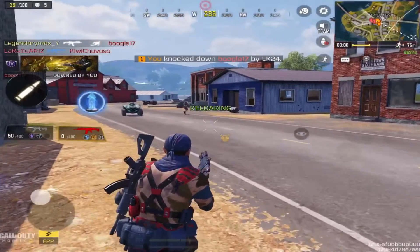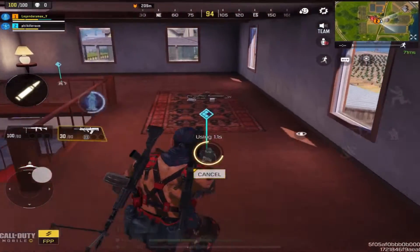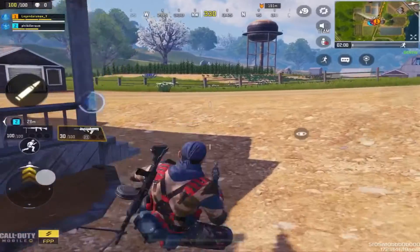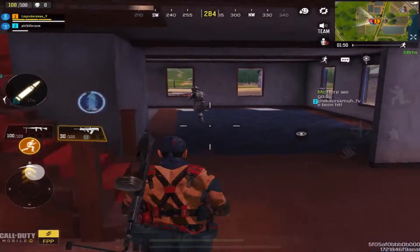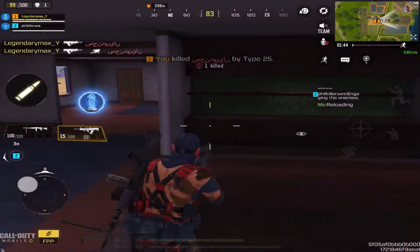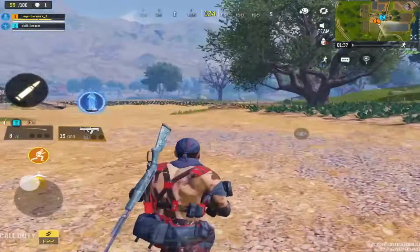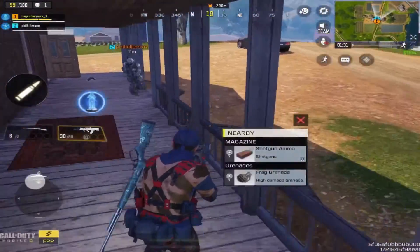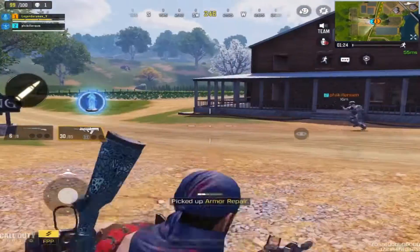My third best landing spot is the Firing Range. As I mentioned, River Town is close to it — the Firing Range and a Farm are combined, making this a really big POI with a lot of players landing here. The ground weapons are excellent for a high-kill game, and there's also an upgrade terminal where you can upgrade your weapon mods. It's a big POI at the intersection of several different areas on the Blackout map.